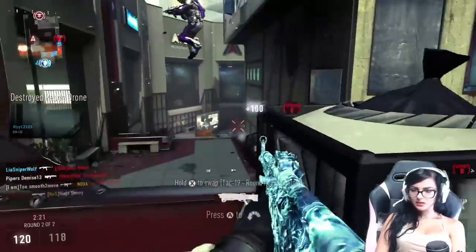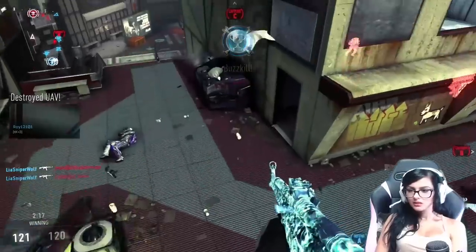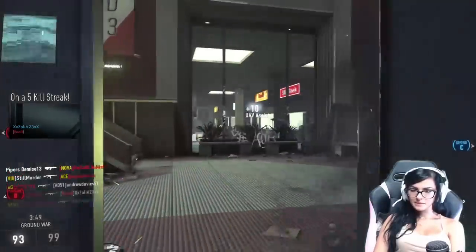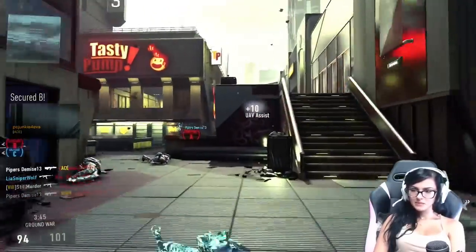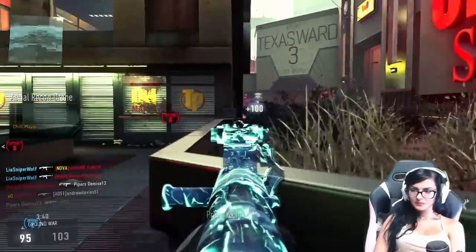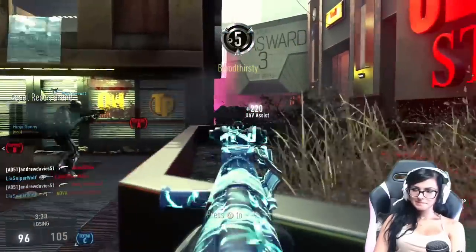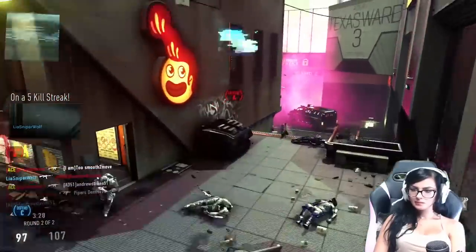Anyways, let's talk about tips and class setups for the STG. Definitely put a grip on it. Personally, I like grip, extended mags, and quickdraw. I tried suppressor out instead of grip — it wasn't too bad. I always use quickdraw on assault rifles, and I like extended mags on the STG because it feels like it reloads a little slower than other weapons, and it really does help with going on streaks or clearing out the enemy team if you manage to flank around. Unfortunately, I didn't get the royalty, iron claw, or relic variants, but I'm sure they're beasts because the base variant is already insanely good.